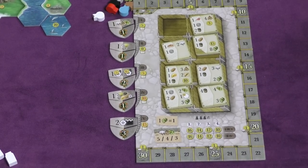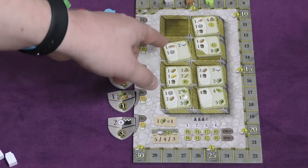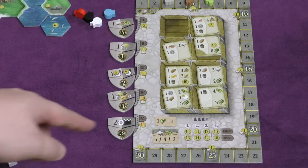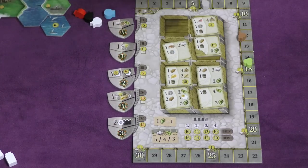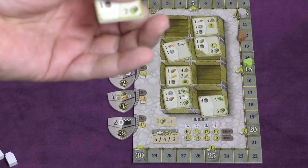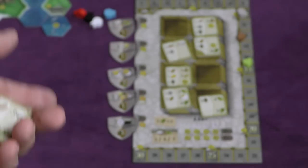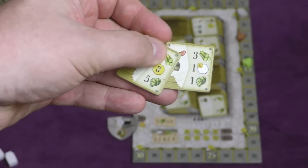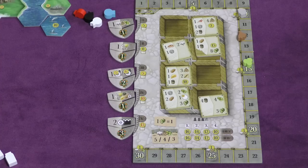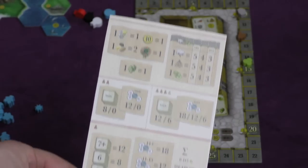This is a very important thing because a huge amount of points come from this. There are three resources: tobacco, cotton, and sugar cane. Every time someone takes tiles that move them, they're going to be moving up and down. At the end of the game, whichever one is the lowest on the track — let's say cotton is the lowest — and I have three cotton on one of my tiles, then each cotton is worth five points, that's 15 points. So you want to have a lot of the least. But even the most is worth three points each. So if sugar cane is the most and I have two tiles, that would be four times three, twelve points. You're going to be scoring points during the game and from these bonus tiles. On the back of your board, it shows you all the different ways that you'll be scoring points at the end of the game.